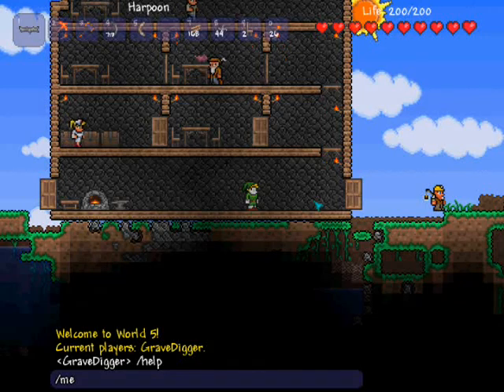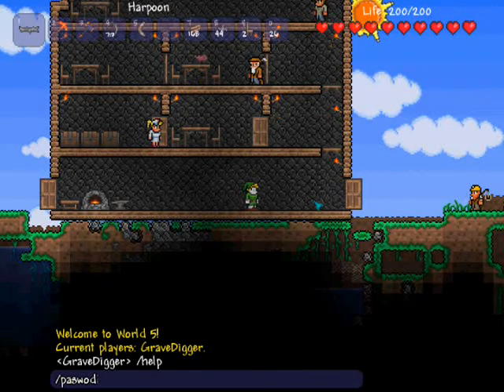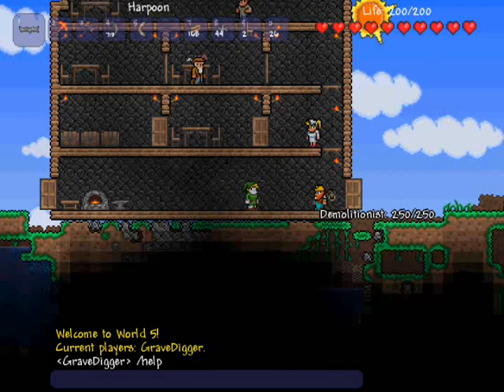The me command allows you to talk in third person. Not really useful, but it's fun to play around with. The password command allows you to rename your password — you put your old password, then your new password — in case you forget or spell something wrong, so that you can change it and no one uses your account.